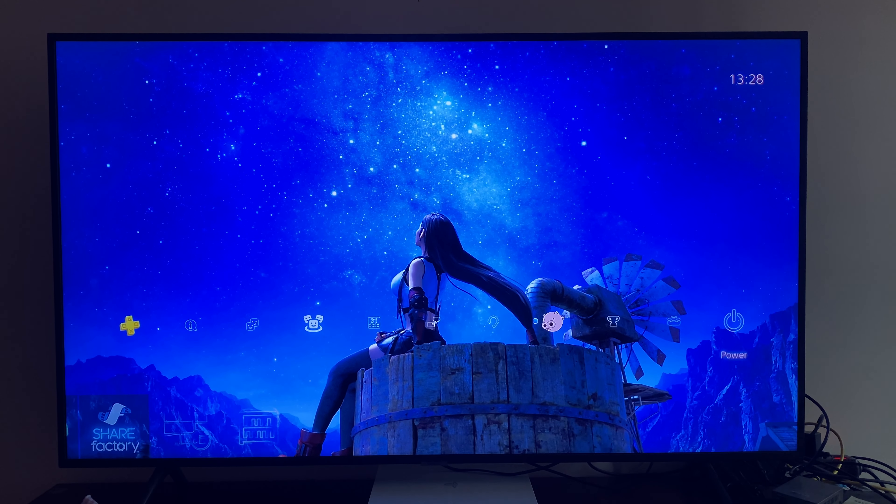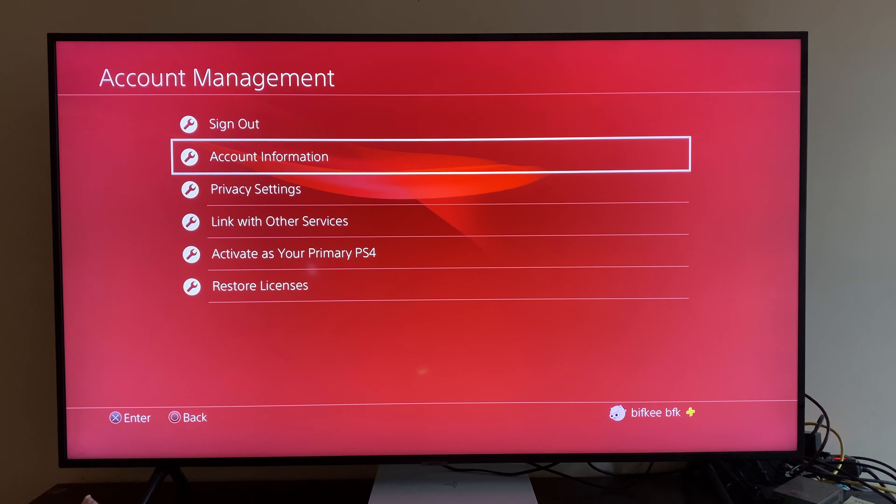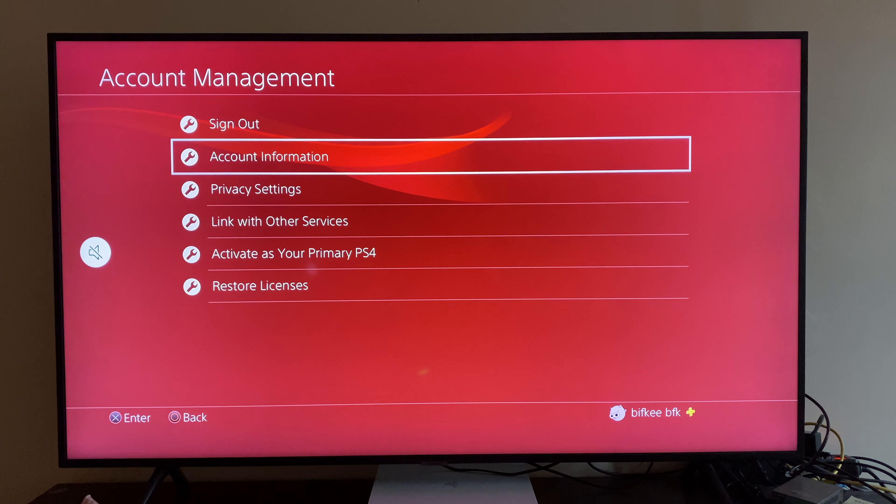First, what you need to do is go to Settings, then go to Account Management, then go to Account Information. We need to wait here for a few seconds, but it will be quick.